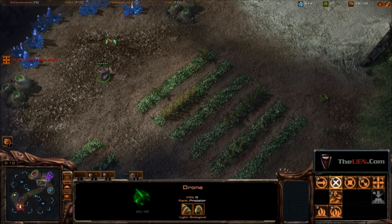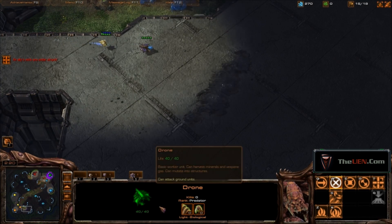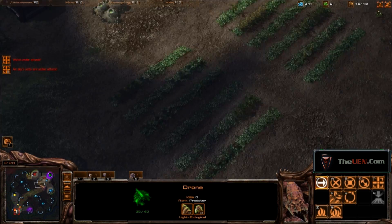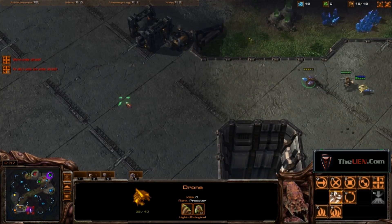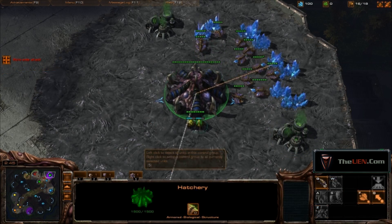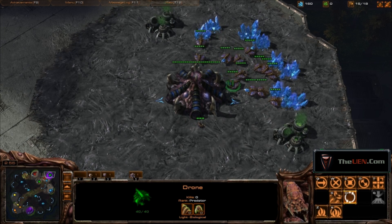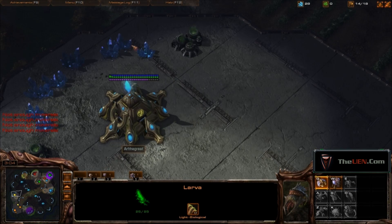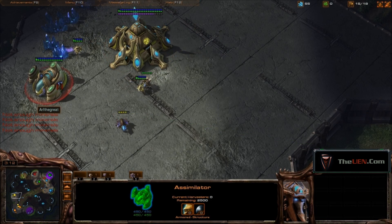Looks like it's a Zerg. It is — it's a small ship. So if we just go down... gas for Protoss, he's not mining it.